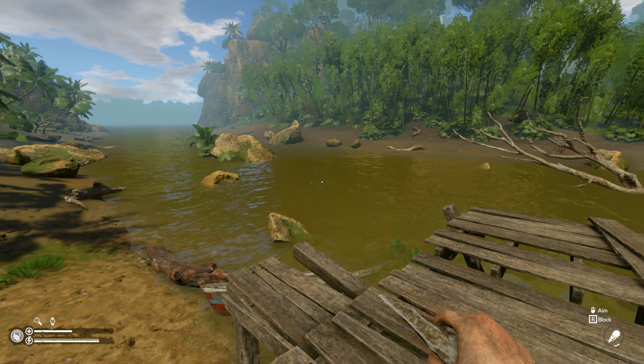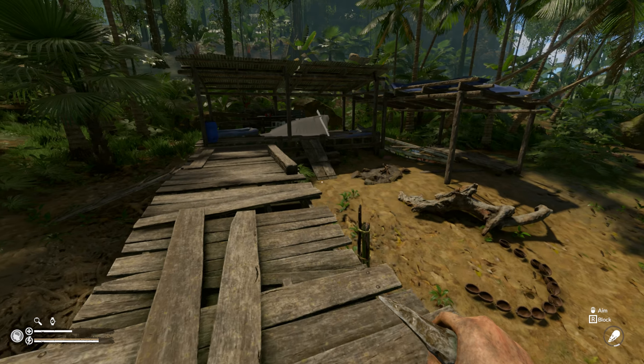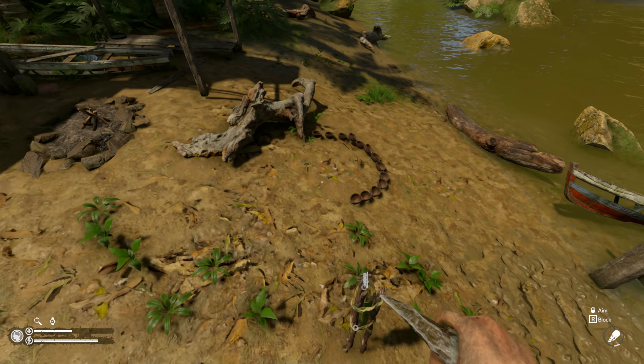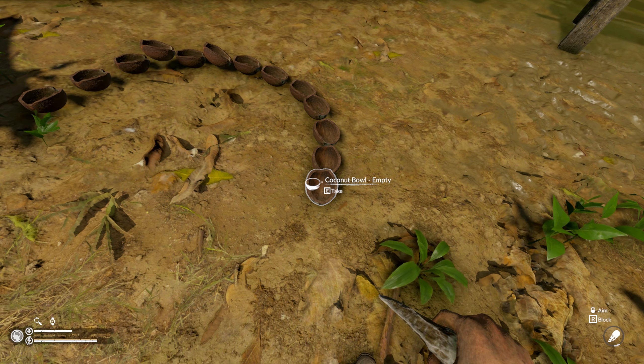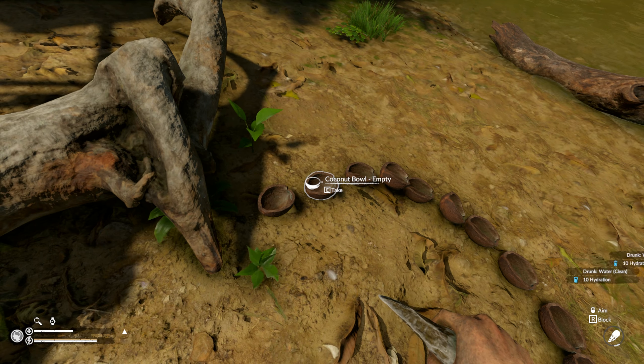Hey guys, Turbo here with another early access survival game. This is Green Hell, which is pretty much one of the most in-depth survival games I've ever played, at least when it comes to the actual surviving element. There's a lot of crafting — things like this water filter to filter dirty water. There's a pile of coconut shells because I've eaten the coconuts and left the empty shells out so when it rains they fill up with water.